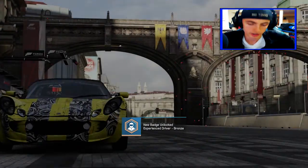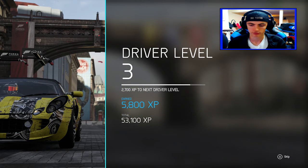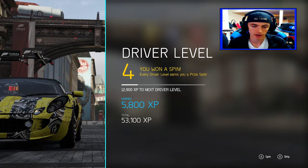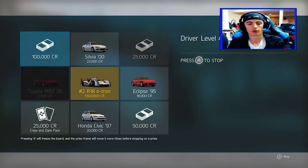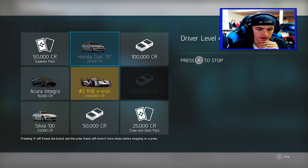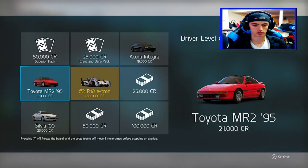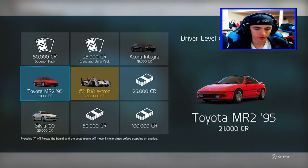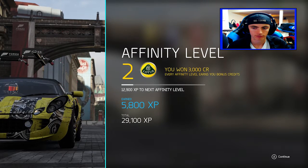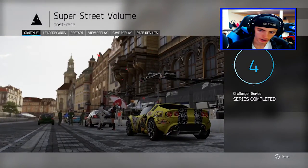New badge unlocked — Experienced Driver Bronze. I think those are just to show off to other people. All right, so it gave us our extra credit bonus finally — 5,800 credits, I'll take it. I don't know how many driver levels there are in the game, probably a lot. We've got the R18 e-tron and the Toyota MR2 as options. I'd rather have more credits in our pocket than get a different car that's not very good. Affinity level went up — that's good. Series complete!